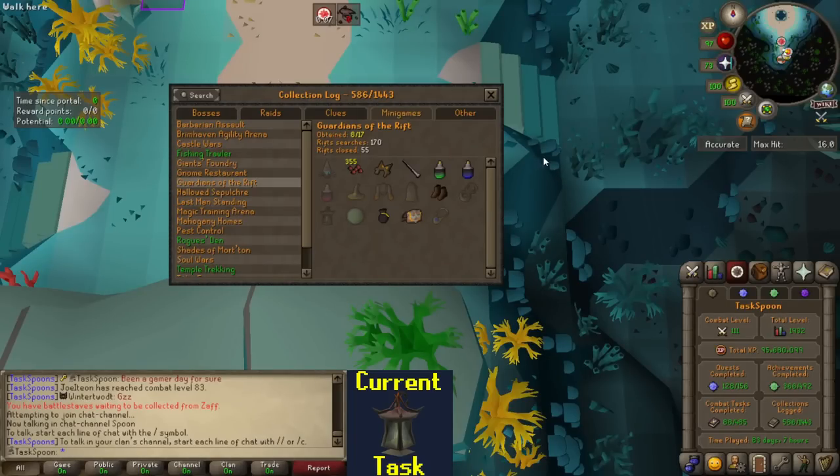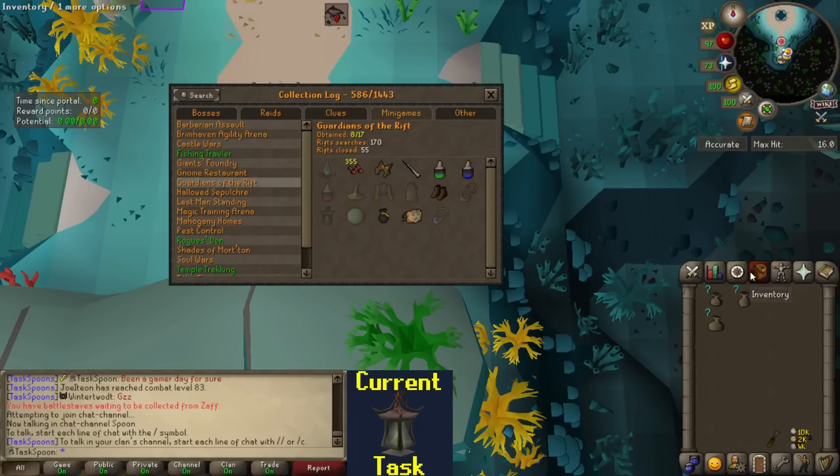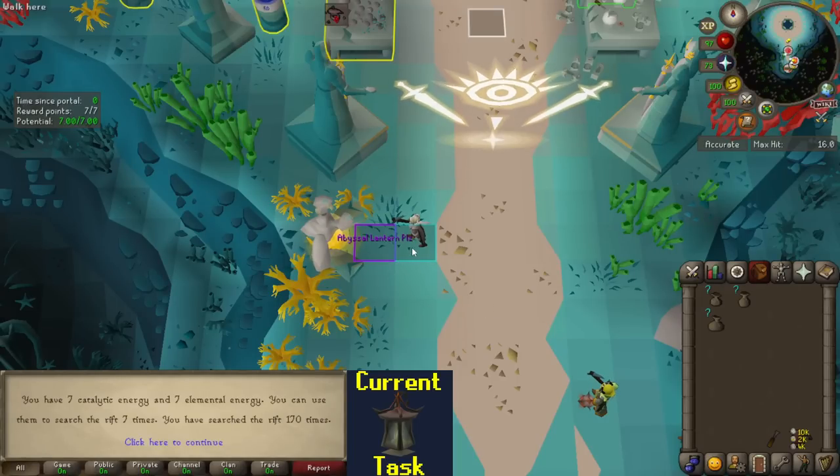If we take a look at the collection log, you can see what I'm missing. The three 'of the eye' pieces are probably what I'll end up buying with pearls, but I can also get the red die from the Rewards Guardian, the Abyssal Lantern, and potentially the Tarnished Locket from the Intricate Pouch. There's absolutely no shot I buy the Guardian's Eye. I predict I'll end up getting the 400 pearls for the Hat of the Eye, but the Abyssal Lantern would be an excellent pull. I currently already have seven searches available, so I'll start with those.